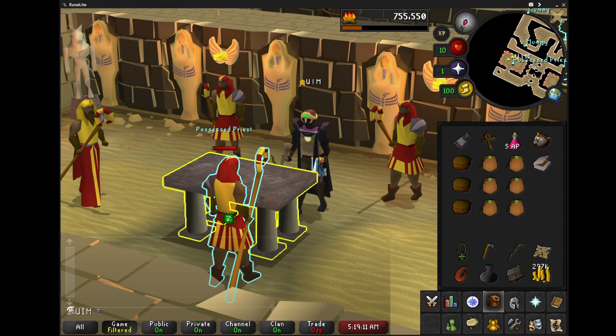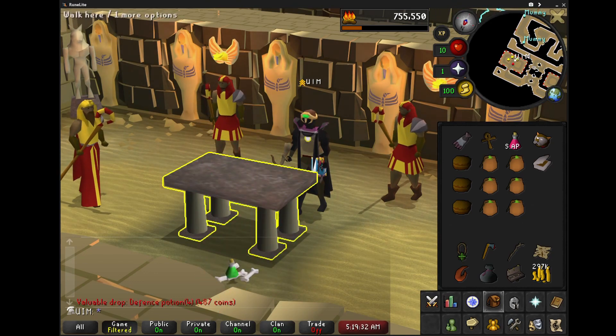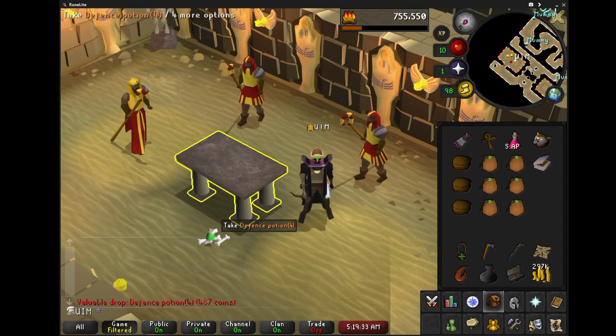I don't really have any other reason to do this quest other than completion content — I wanted to get every single thing done with combat while working on firemaking, since that seems like the most efficient thing to do. So there is the kill. Obviously you can see the defense potion and the bones, which means I got the kill.